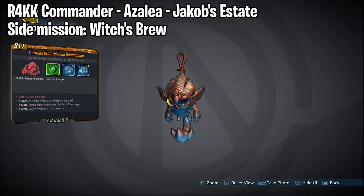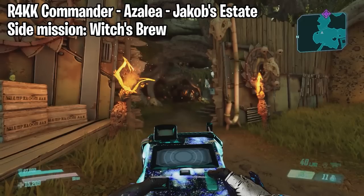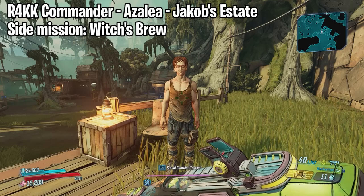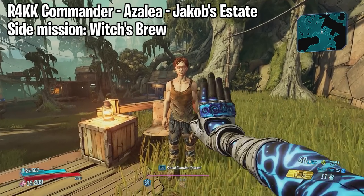We also have the Rakk Commander which drops from Azalea. She is located on Eden 6 at the Jacob's Estate. If that location is still not unlocked, you will need to complete the side mission called Witch's Brew, which you can grab at the start of that same map.